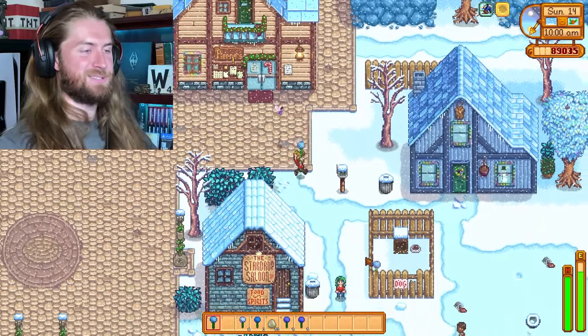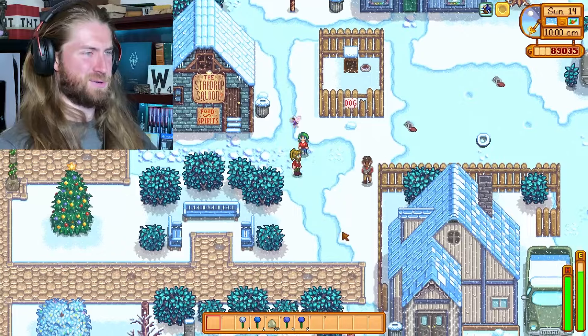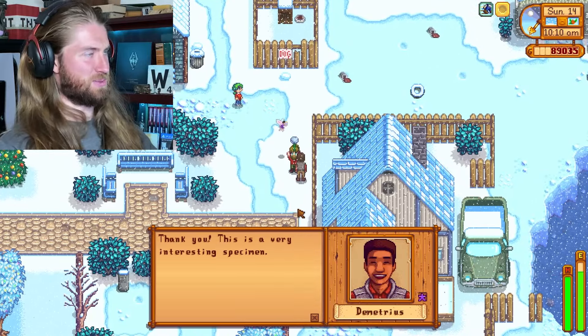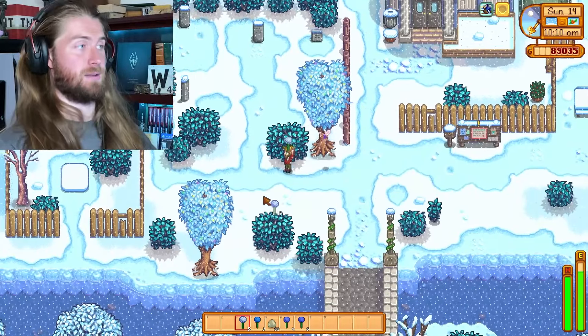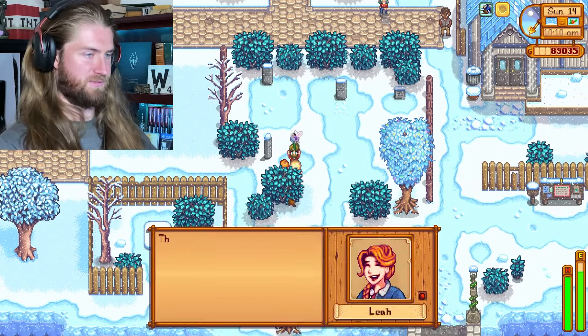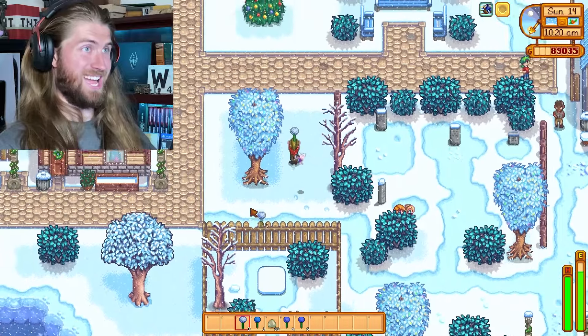Hey, you like nature stuff? You want some nature stuff? For me? This is such a thoughtful gift. Thank you, you're so welcome. You like specimens? Thank you — this is a very interesting specimen. It sure is, that's why I gave it to you. Gift, it's for you. It is really nice. I know, that's why I gave it to you.